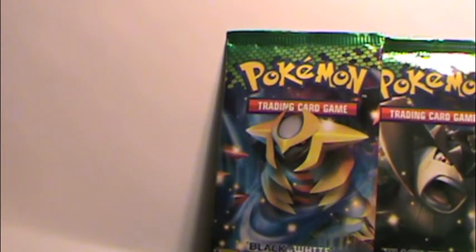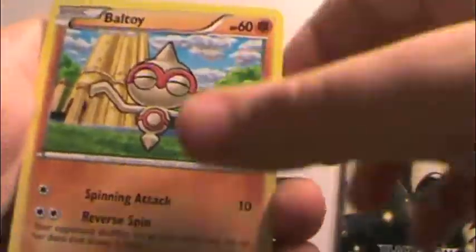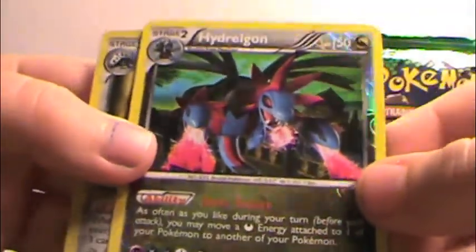Two packs left, and so far not the greatest pulls, but I guess it is what it is. Sealeo, Skiploom, Gothita, Baltoy, Houndour, Slakoth, Roggenrola, Hydreigon — it's cool — and an Aggron Holo, so that's nice. Hydreigon's cool, it's a rare. That's nice.